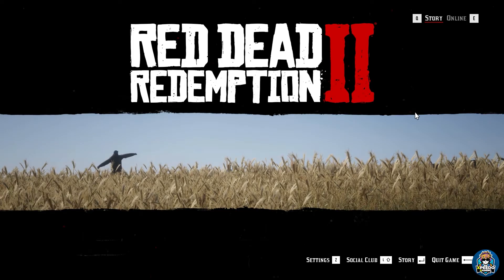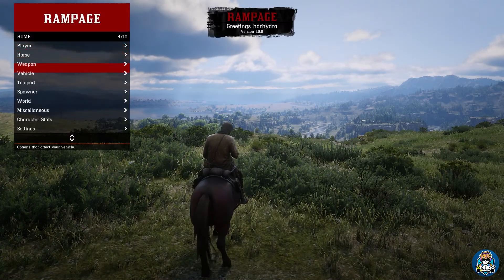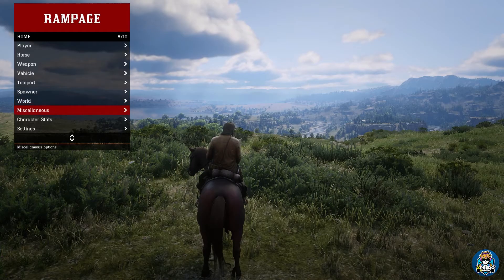So after opening your game, switch to story mode from the top bar icon. After entering the game, just press F5 and your Rampage Trainer will open, and now you can enjoy all its features.